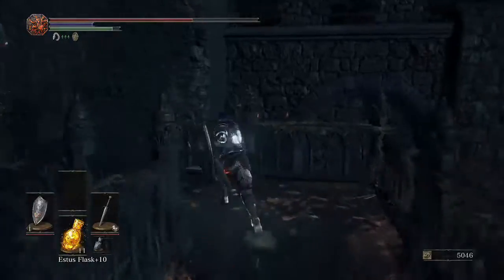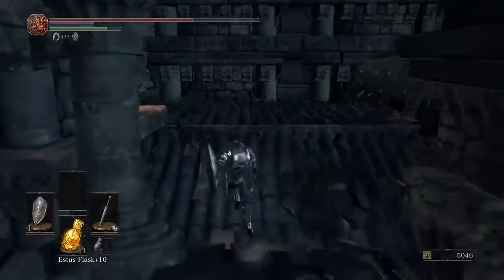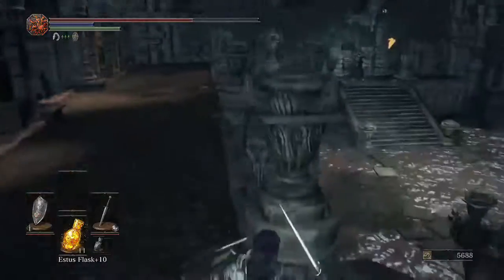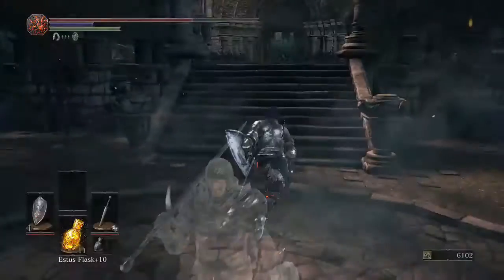What you want to do is jump off the elevator about halfway and there'll be the Dragon Scale Ring, which reduces damage from backstabs. And then there's this guy — I tend to hit him. Also, just letting you know, there's Hawkwood's summon sign there, so you can summon Hawkwood the Deserter.